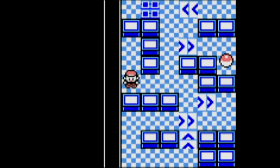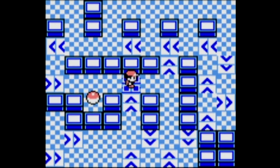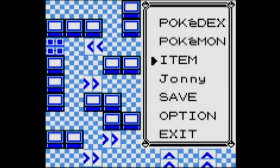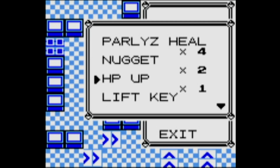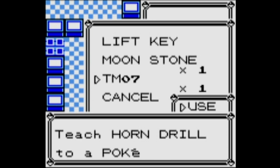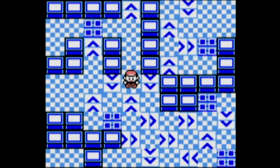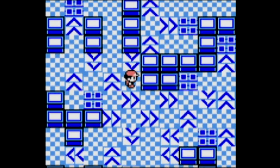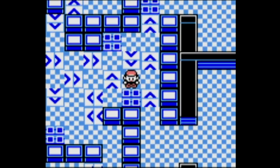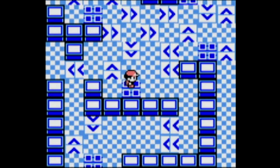We get another Moon Stone for my eventual evolutions of certain Pokémon that require it, and we get another TM. TM7 — Horn Drill. Well, no, it's not useful for me. Some people might find that ability useful in certain situations, like speedruns, but not for a more casual playthrough of the game.